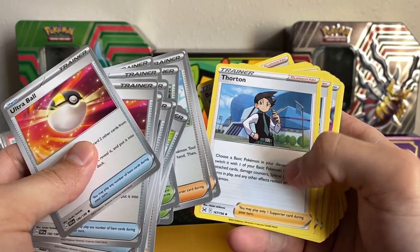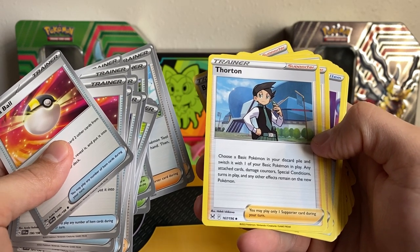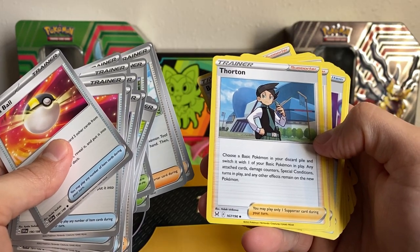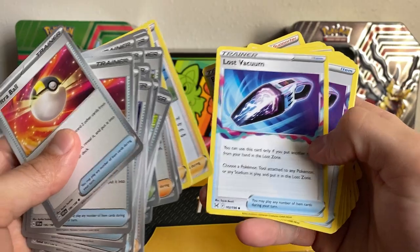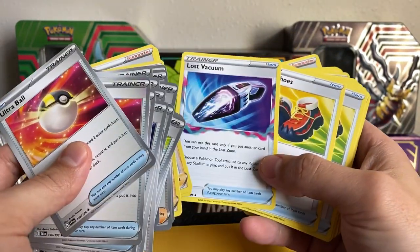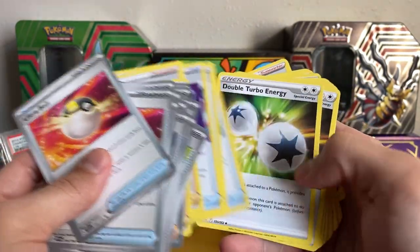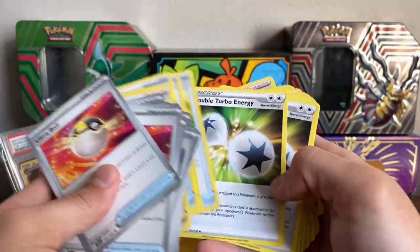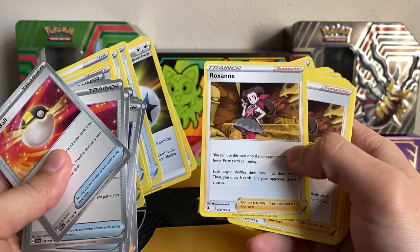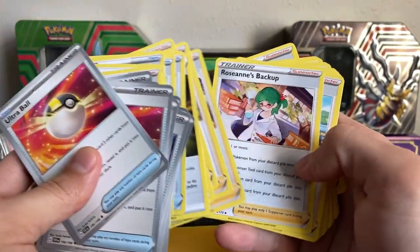Thornton — I've seen a lot of decks play this and a lot of people don't expect it, but it's choose a basic Pokémon on your discard pile and switch it with one of your basic Pokémon in play. Any attached cards, damage counters, special conditions, turns in play, and any other effects remain on the new Pokémon, which is kind of cool. Lost Vacuum — really solid for getting rid of stadiums and tool cards that are attached to Pokémon, and putting those in the lost zone. Trekking Shoes — classic. I don't know if people like these Trekking Shoes or the Crown Zenith ones better. Double Turbo Energy — definitely use these in my Arceus deck. Roxanne — really good comeback mechanic, but now with Iono there might be less Roxanne in decks. Roseanne's Backup — not used too often.